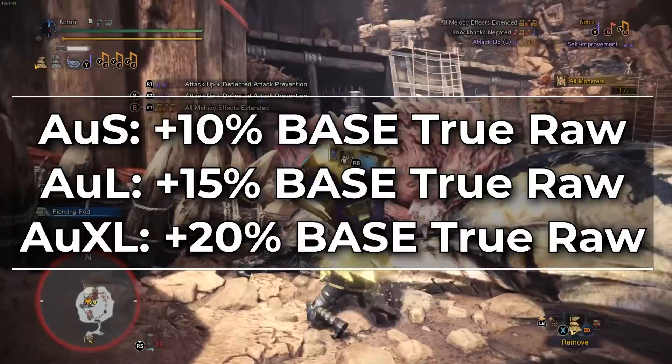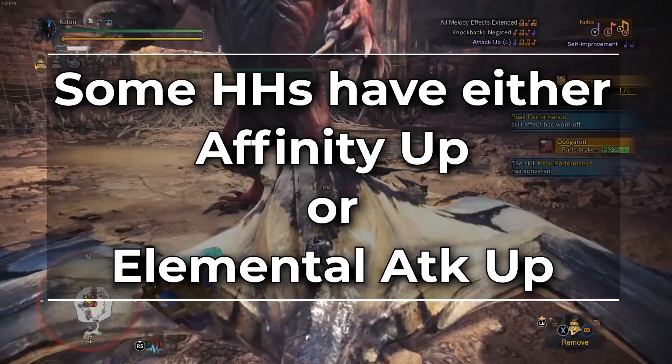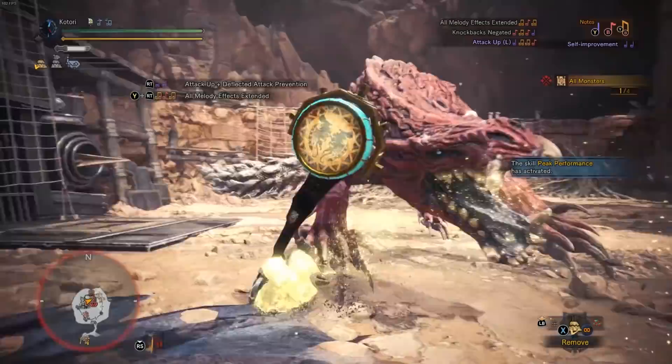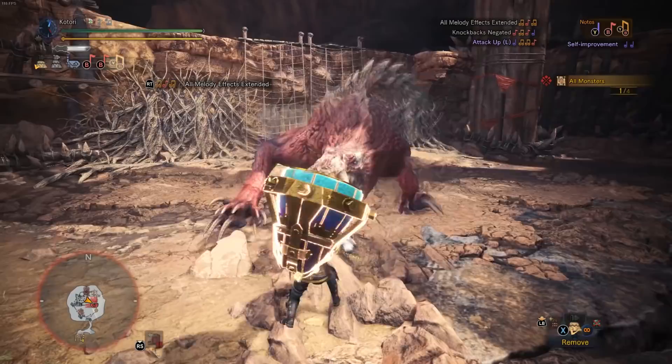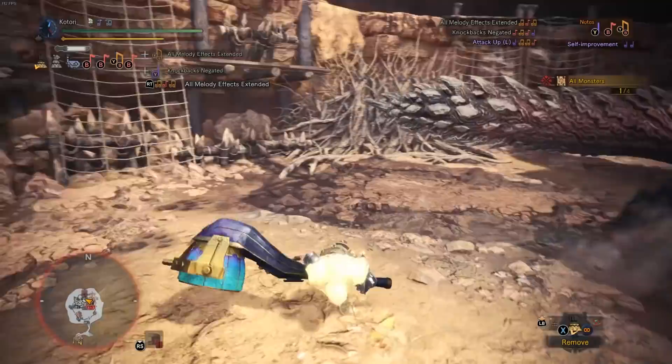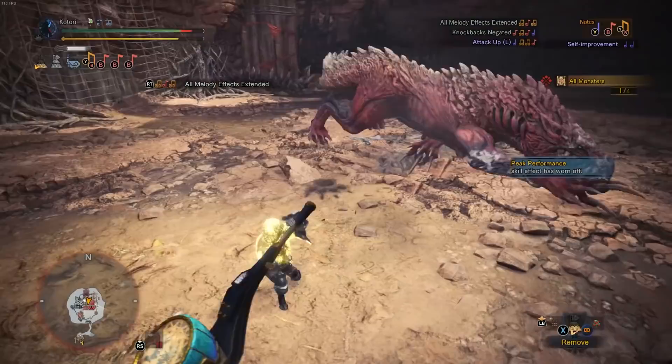While it's true that some horns run affinity up songs or elemental attack up songs instead of attack up, neither of these are very good. It's simply too easy to stack affinity on sets, so there's only niche situations where that's useful. And elemental attack up songs don't increase the cap. So if your weapon capped at 350 thunder attack and your build already had 350 thunder, you would get nothing from the song. Realistically, you or any of your teammates running elemental weapons would have already maxed out your respective elemental attack on your set. Even if you didn't, a 20% base raw increase will lead to more damage output, even on bow.